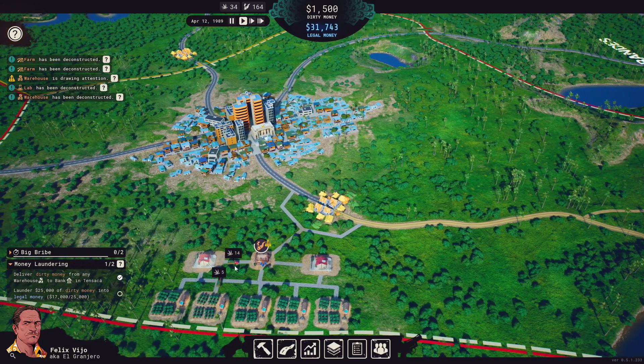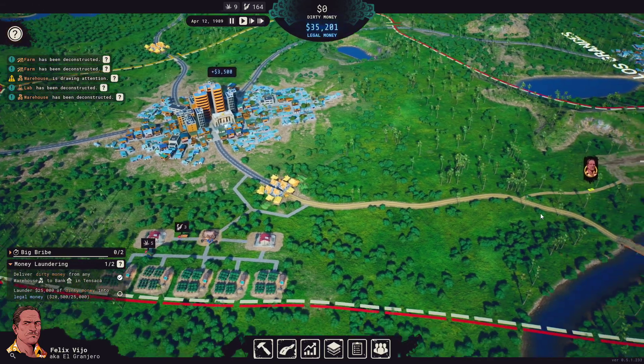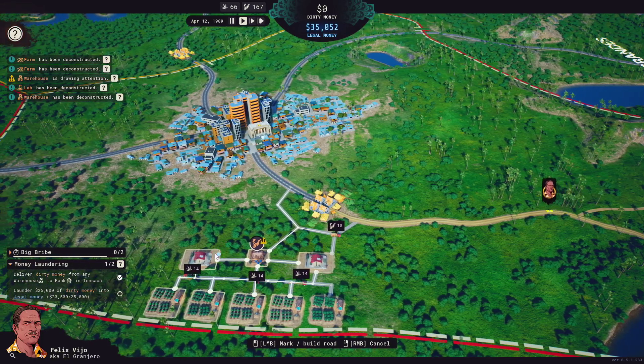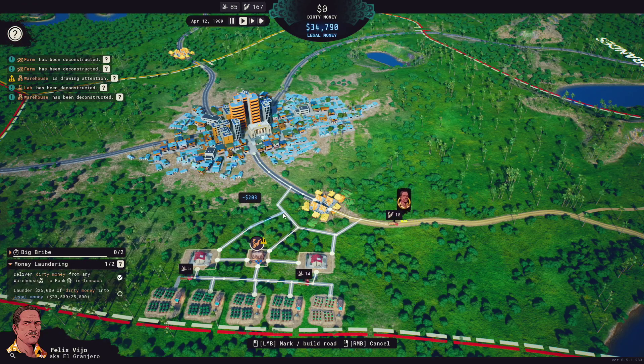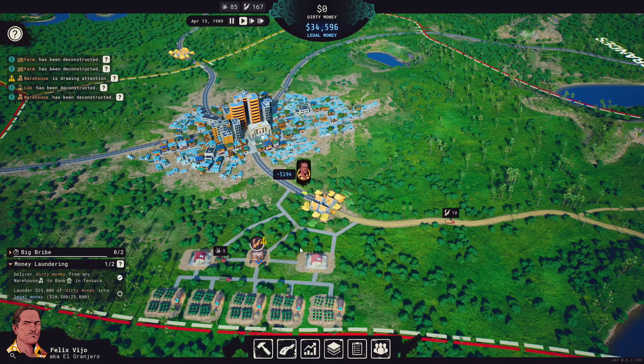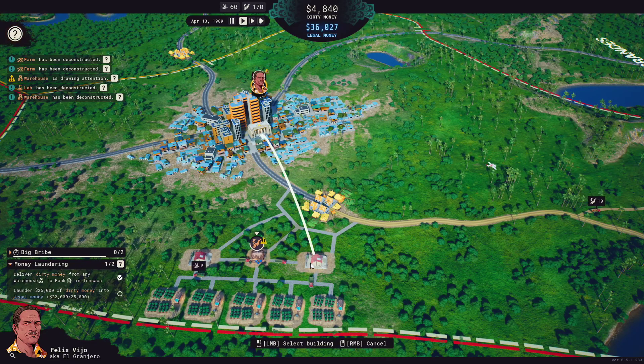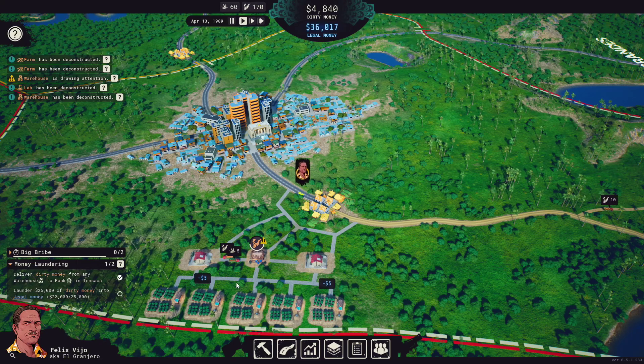I just remembered — the trucks can't go through other buildings. That's why they're not delivering anything to the airfield themselves. I've got to put a road from here to here and from here to there. I forgot that the trucks cannot go through another building to get somewhere, so now they should start delivering stuff to the airfield themselves.